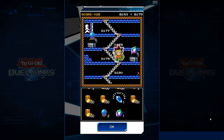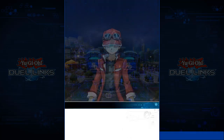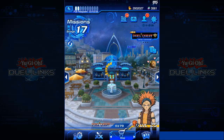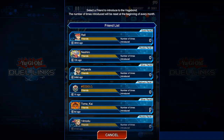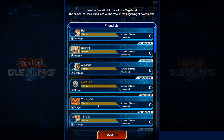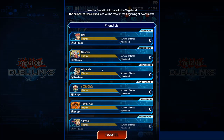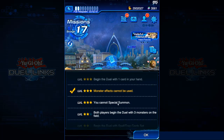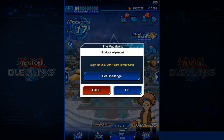We're also getting a Gladiator Beast card — Gladiator Beast Gyzarus. Let me read it: this card can only be special summoned from the Extra Deck by returning the required cards. You don't use Polymerization. When this card destroys a monster by battle and sends it to the graveyard, inflict damage to your opponent equal to the defense of the destroyed monster. It's a piercing card. I'm not sure it'll see play because you need Spartacus specifically, and Spartacus isn't really run in Gladiator Beast decks.